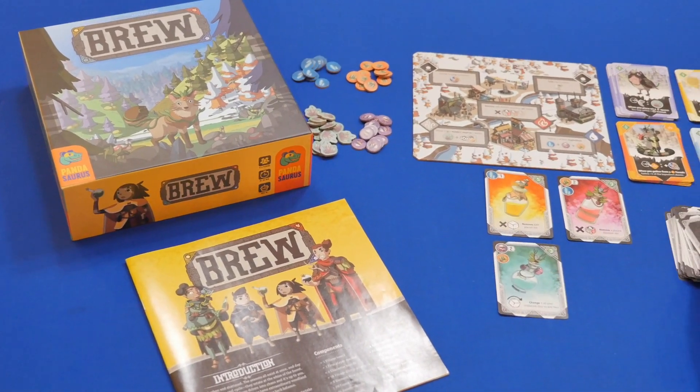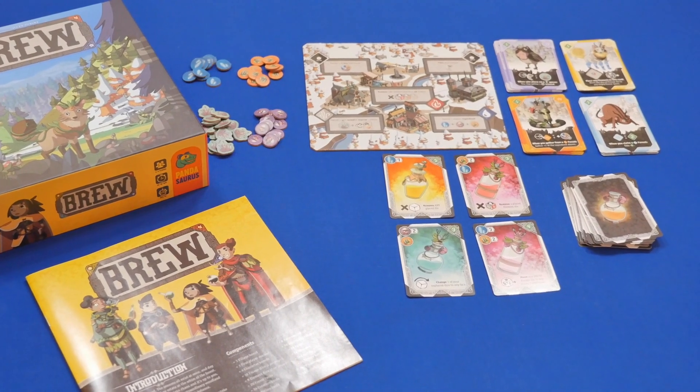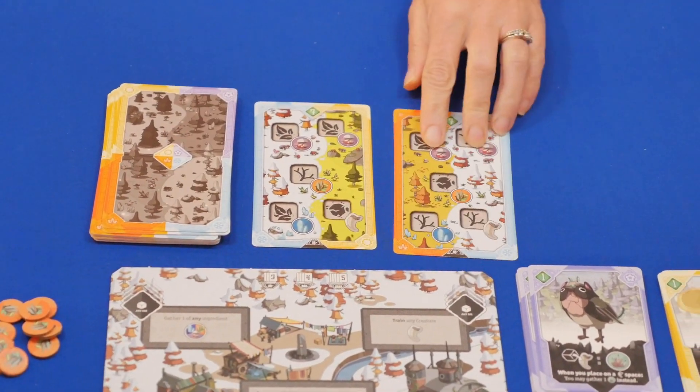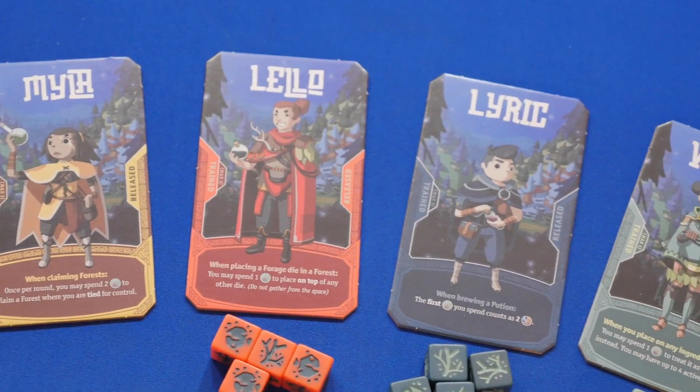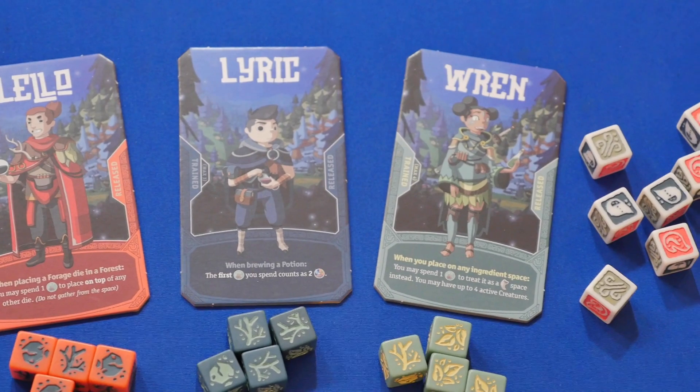To set up the game, place out the main board and resources and populate the creatures and potion stacks. Put out the forest cards based on your player count, and give each player a character and their matching colored dice, plus two white element dice and a wild resource, and then you're ready to begin.